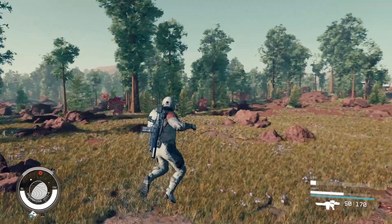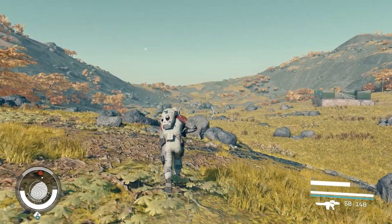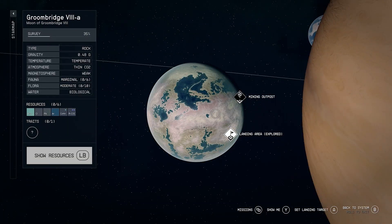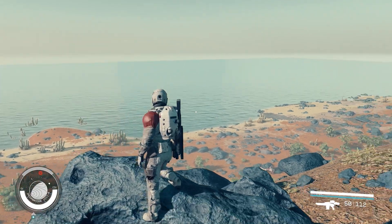There are some awesome wildlife on this planet as well. And there are also lots of mountain ranges, so you can get up and get some really good views. I saw a lot of structures and stuff off in the distance, so I'm sure there are plenty of different things to find on this planet.